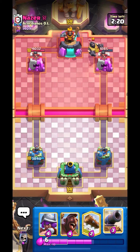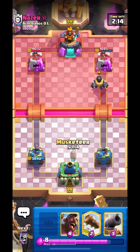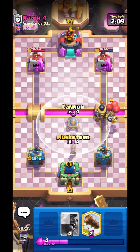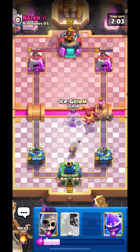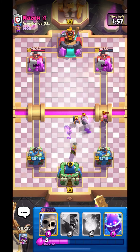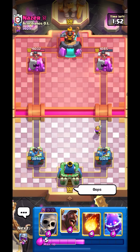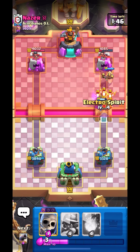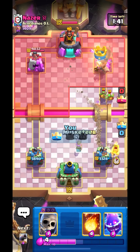We are low in elixir right now. I think we have to set up our musketeer on defense. Let's get ready — putting down cannon. Late cannon guys, bad cannon placement. I think we have to put down our Ice Golem like this for further defense, and his Firecracker will get the connection. I think we can go in with our Hog — he will put down his Goblin Gang and musketeer will do a good job clearing most of his goblins.